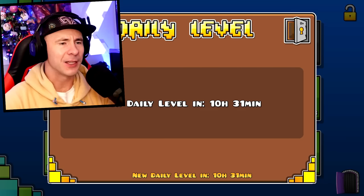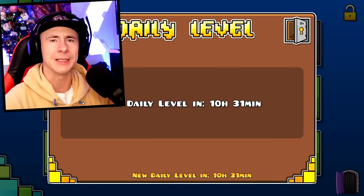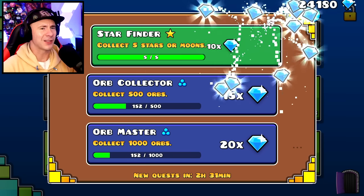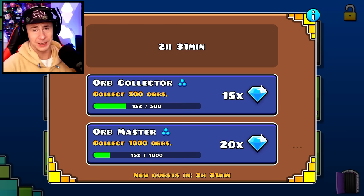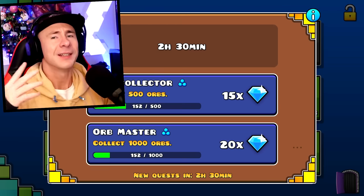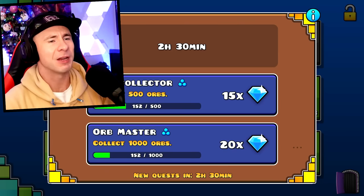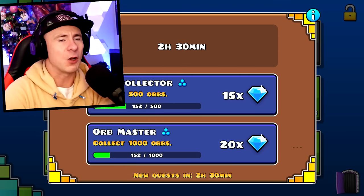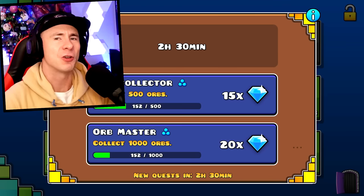Usually the daily levels are pretty easy - this one I had to practice, it wasn't very sight-readable at parts. Also, as you beat the daily, sometimes it's just collect five stars or more. Make sure you do your quests. Some of them are collect 500 orbs, 1,000 orbs, or get coins. If you see a quest to get coins, make sure to go out of your way to get some coins - just play an easy level like a three or four star. Finish those quests so they don't clog up your quest log.